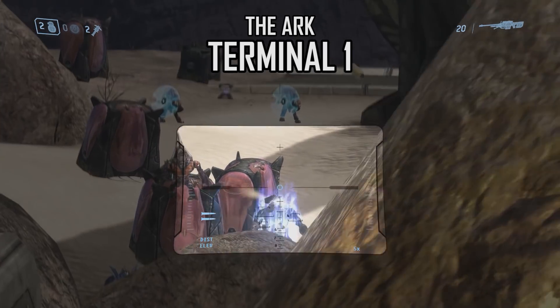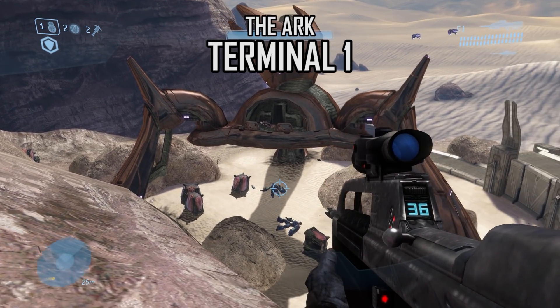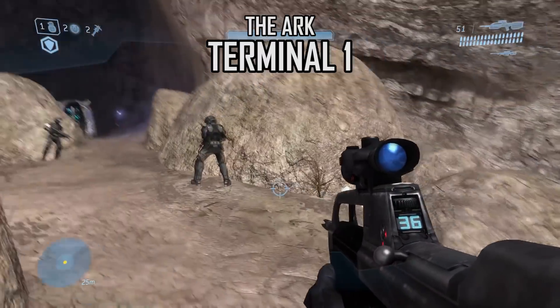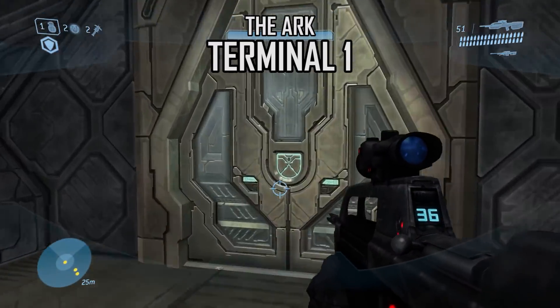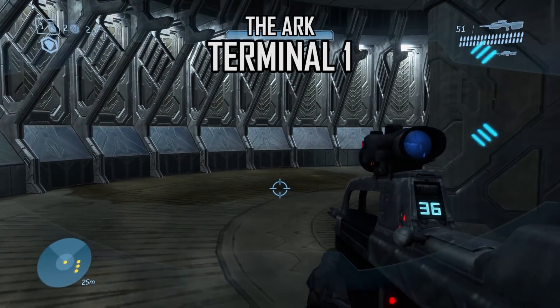The first three terminals are found on the level The Ark. The first is found just after the second encounter of the level. After the area with the incomplete AA gun and the fight with the Hunters, you'll come up this pathway with a 4Runner corridor. Rather than advancing straight through, take a left and you'll find the terminal.